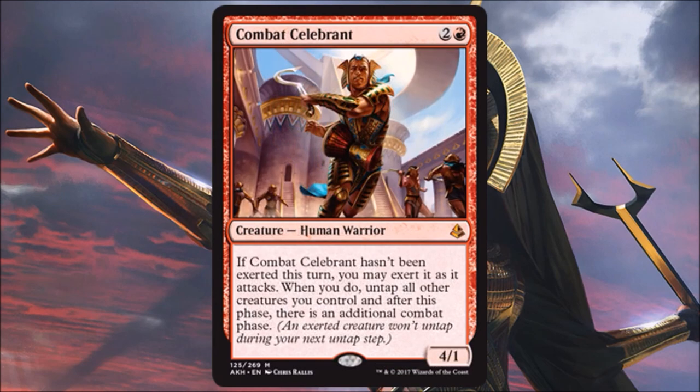Combat Celebrant is a mythic that's really strong for an aggressive or go-wide token deck. If you're not in that archetype, it's just a fragile 4/1. One point of clarification: when you exert this, it does give you another combat step, but you can't exert it again that same turn — even if you untap it. You'd need to clone it to get an additional combat step. Great card in limited if you're all-in on aggro, high draft pick. In Standard, it's another piece to the aggro puzzle.